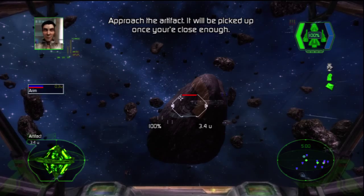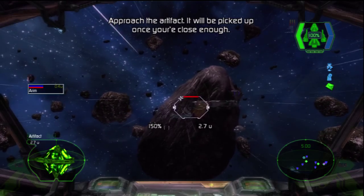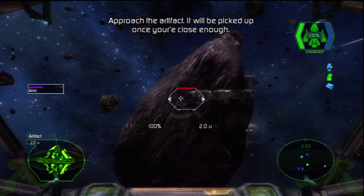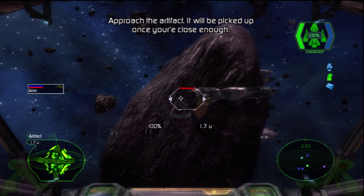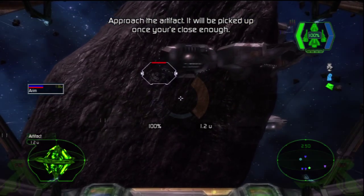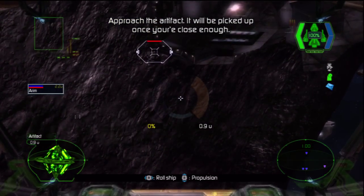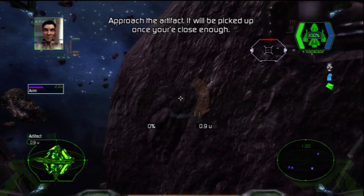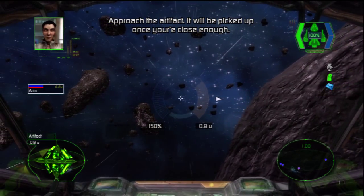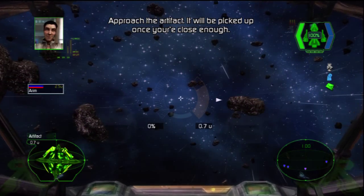What are you waiting for? Fly into the asteroid and look for the artifact. I am certain that the Dark Star 1 will be a very powerful ship one day. Who knows, maybe she will become the most powerful ship in the universe. Your father knew this, and that was probably the reason why he was in danger.